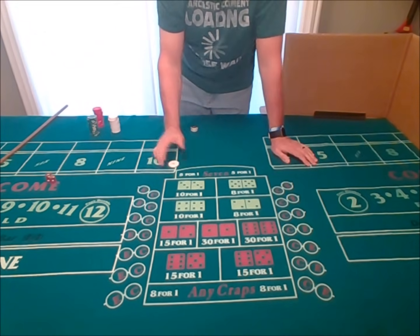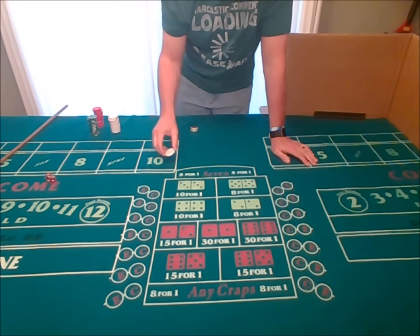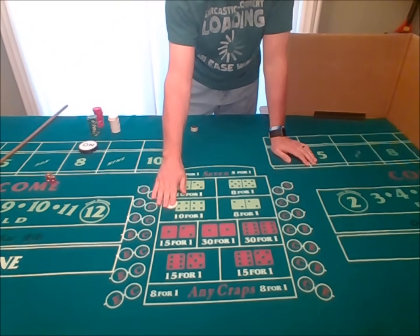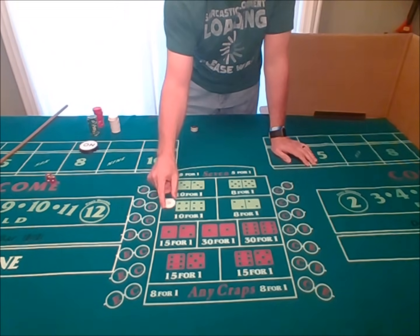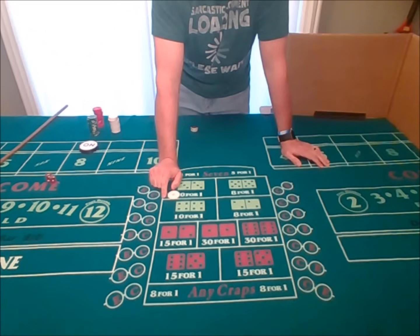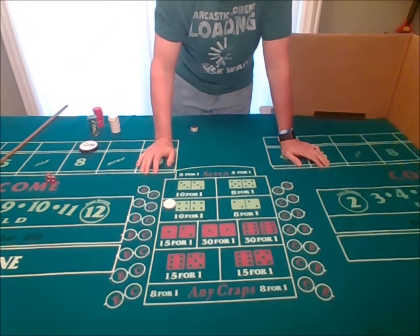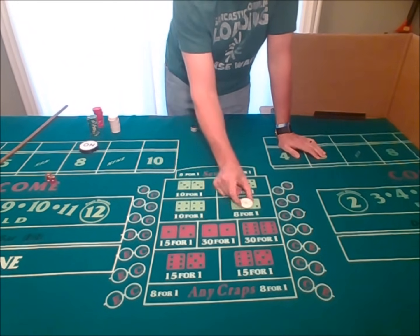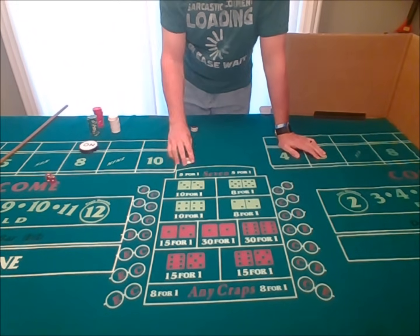A lot of people will do a hard way bet when the point number is six, eight, four, or ten. If the point is eight, you're betting the pass line and odds, and just for fun add a dollar hard eight. If they roll an eight, you win the pass line — but if they roll a hard eight, you win a little bit more. A very popular use of this bet is as a tip for the dealers: say 'dollar hard eight for the boys' and they'll put that money in the middle. The dealers will win the tip if the hard eight rolls. Hard ways are fun when they win, but it's definitely a long shot.